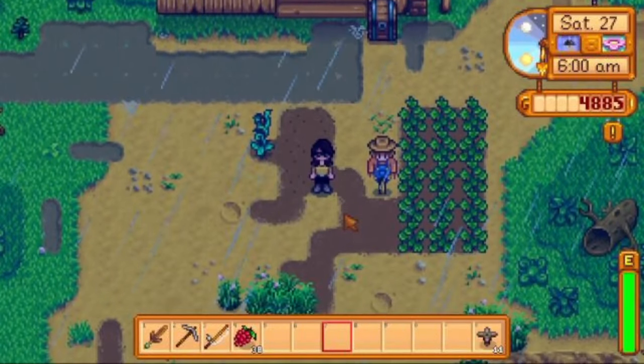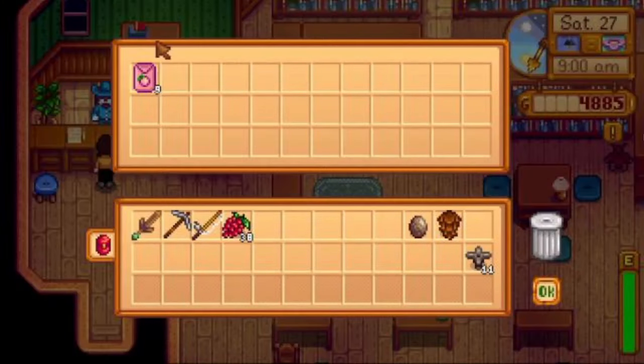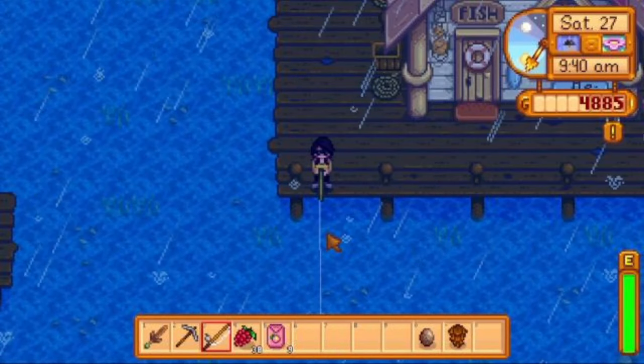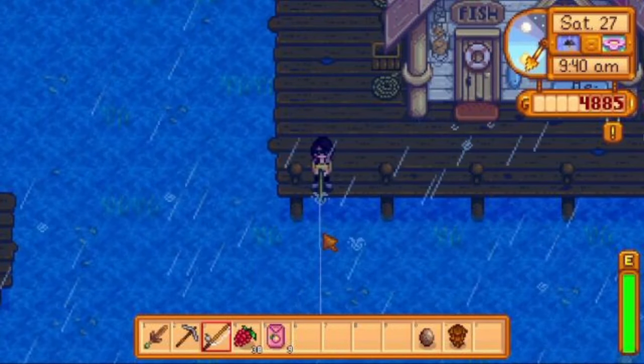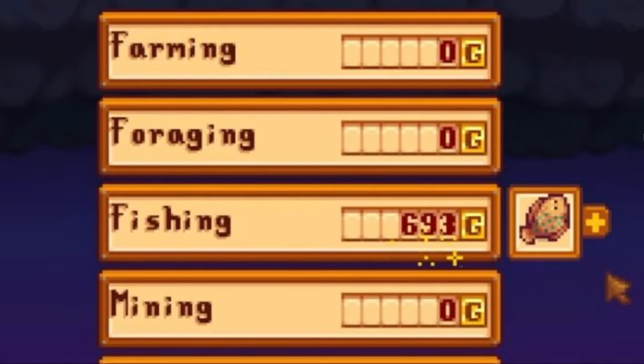Day 27 was rainy, so I decided to donate items. I ended up getting watermelon seeds, which was very lucky. I spent the rest of the day doing some ocean fishing in order to get some more money and some rare fish to donate. I only got a sardine to donate, but at least I got a thousand gold.